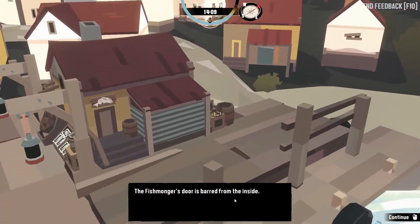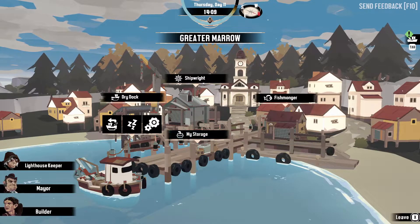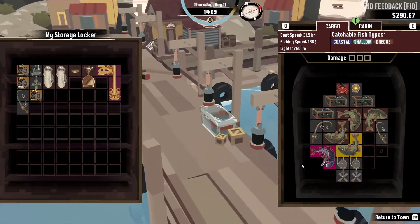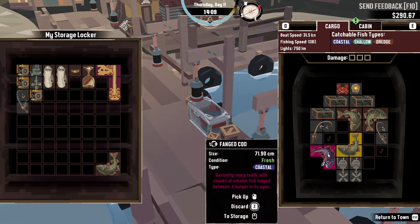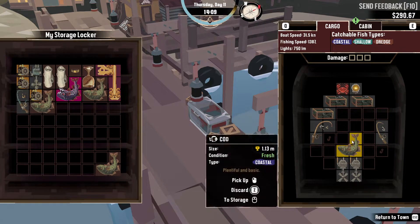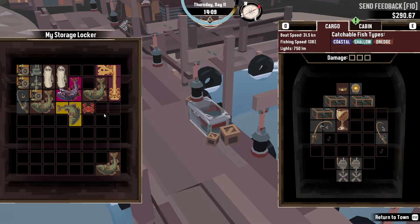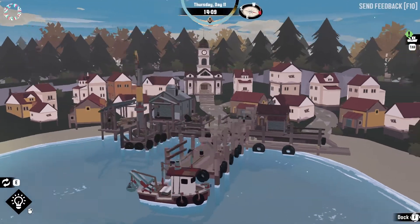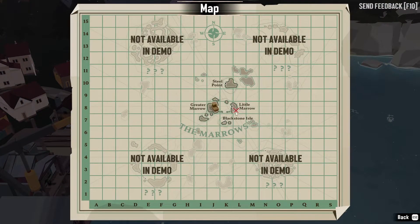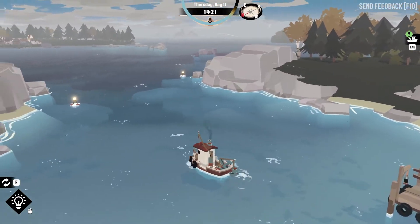Can we go to the fishmonger? Is he alive? Barred from the inside — what? So we can't even sell our fish. Bugger. Alright, we're going to take that and that. We have a marker, so we want to go over there. I don't care if it goes dark — we're doing this. Let's go, make sure we're heading the right way — we are.